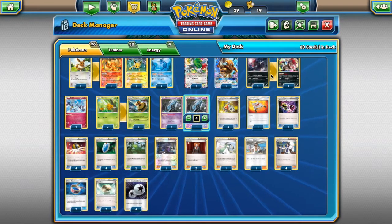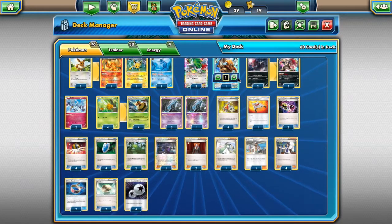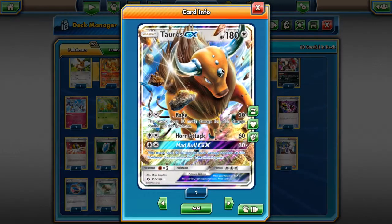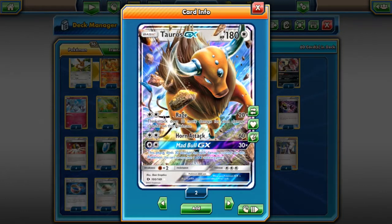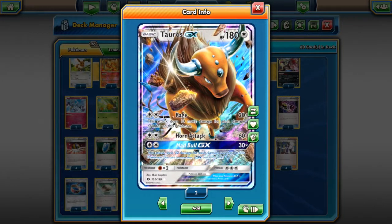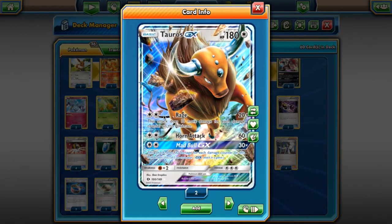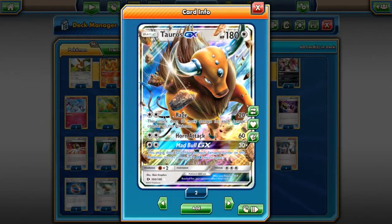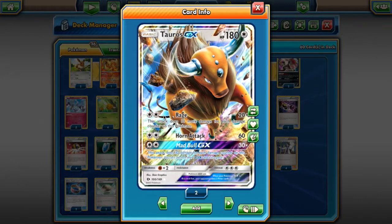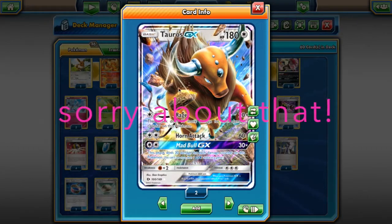We still need more Pokemons. Even if we're not necessarily planning on using them as attackers, we need bulk Pokemons to put into the discard pile. We're running one Tauros GX — he attacks for Double Colorless Energy. He's a GX Pokemon, and Tauros GX is kind of a hard Pokemon to attack into. If your opponent can't one-shot a Tauros GX, he's going to have some trouble. It also allows us to use our GX attack, because we have the privilege to use a GX attack once during the game, so running that one GX Pokemon allows us to do that.